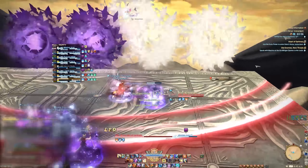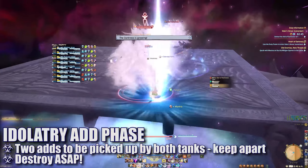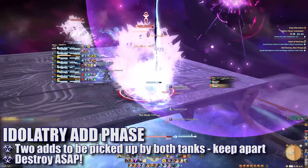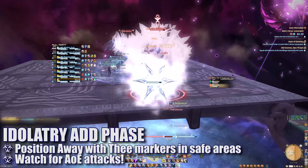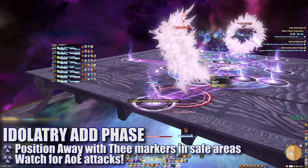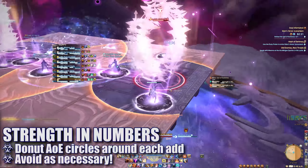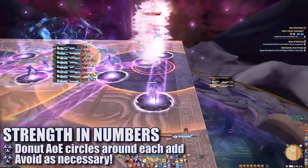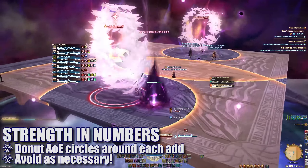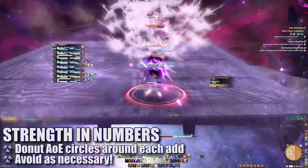Once everyone's debuff expires, the boss will disappear and two idolatry adds will spawn in the east and west of the platform. Each tank will grab one and keep them apart while the group splits up to destroy them. During this time the boss will cast Away With Thee again, and players will need to ensure their teleportation markers are angled in safe directions. At the same time, Strength in Numbers will form donut AoEs around the adds. The teleportation will happen first, so players can position themselves to be teleported into a safe spot, or close enough that they can quickly readjust into the safe spot if necessary.